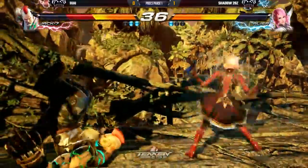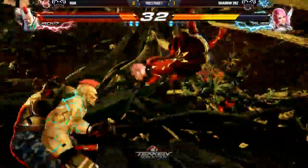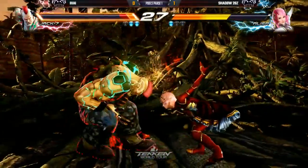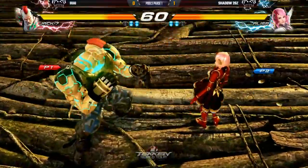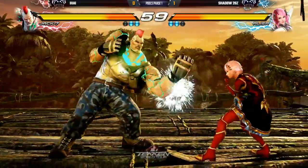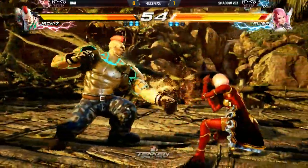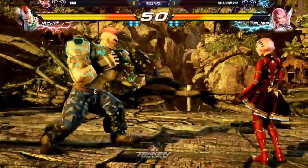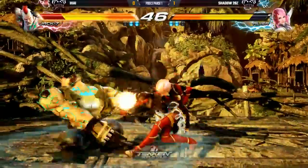Wind it up — got him. Power crush attempt — rolls out the round, doesn't work out. Now Rage Mode is available for High. Shadow still in his last round. This could be the set point right here. High's not playing bad, he just can't open up Shadow to take the round. He's doing the right thing — he's got to keep it up. Don't get impatient — but too late.